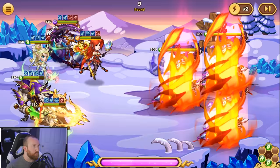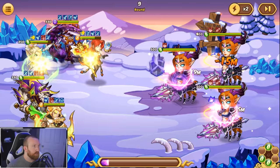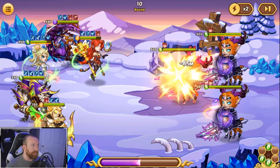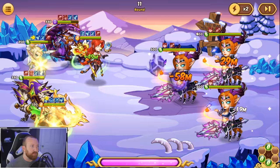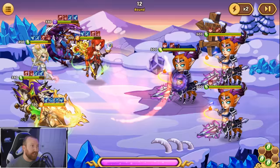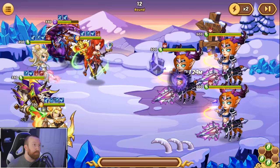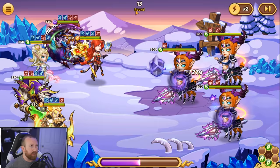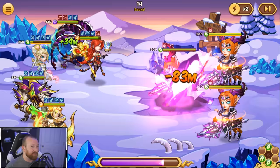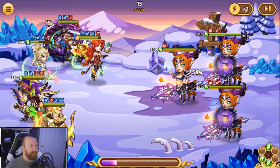We're pretty much on pace for the same amount of damage — 44 million so far. We'll get an active here which will be pretty good. Next round we're going to have to deal with two actives coming in and Russell doesn't have damage immunity so we'll have to see how that works out. 65 million — it does seem like we're doing less than last time. It could be the extra damage from getting hit with the Phoenix, or Heart Watcher may have missed the front target. 124 million per ping — good lord.